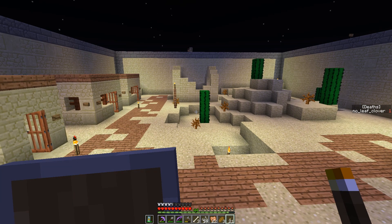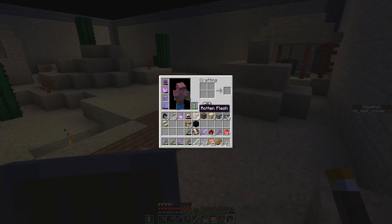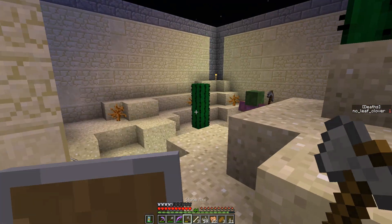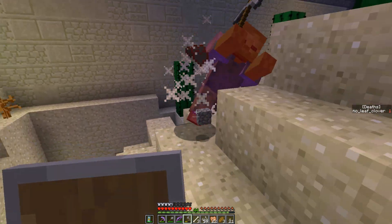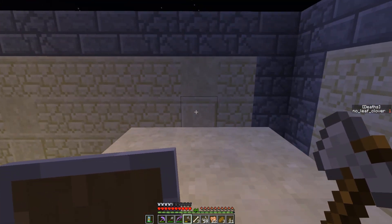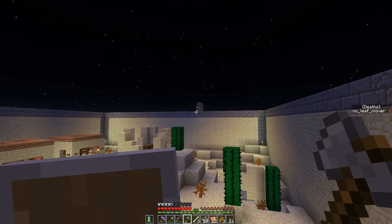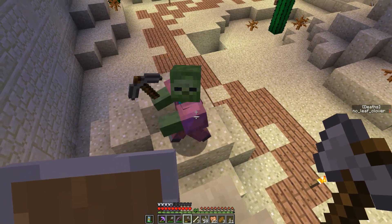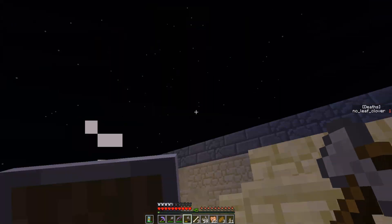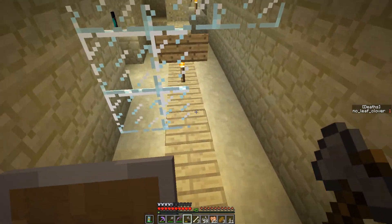Hello and welcome back to another episode of Austerity 2: Scarcity. We are here in the cobblestone area - I forget what it's called. Does it even have a name? It has to have a name, I don't remember it though. Let me check out the name now.